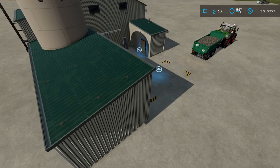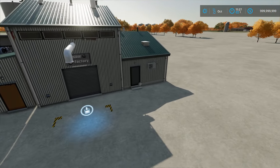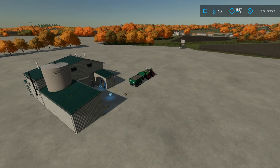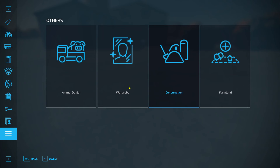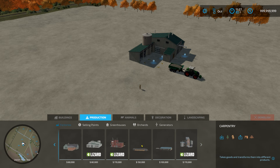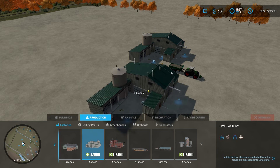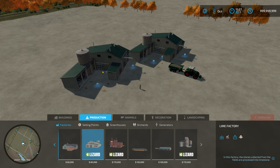Your input goes right here, and then your output comes out right here. This is the lime factory — it's a very nice factory, pretty simple, not very hard to use. If you go into the store, go down to 'Other,' then 'Construction,' then 'Production,' and go to 'Factories,' scroll almost all the way down and your lime production factory is right there. It's a Lizard lime production factory, and it costs eighty thousand dollars.